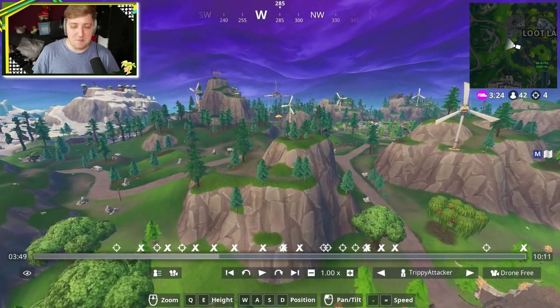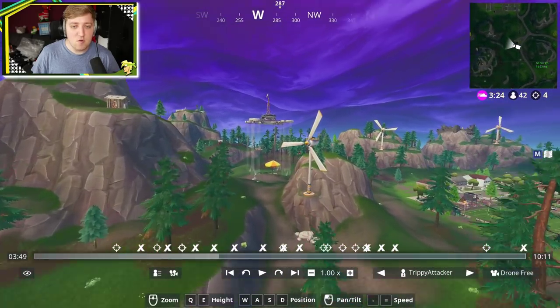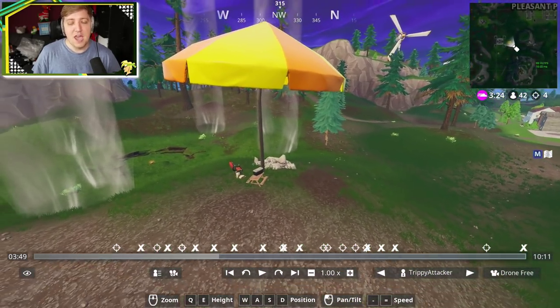You can already see it right the way from over here — Pleasant Park is right there. If you go a little bit southwest of it, right beneath the big sky platform, you can find your fifth and final parasol.